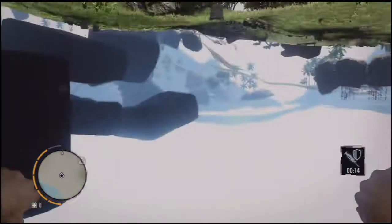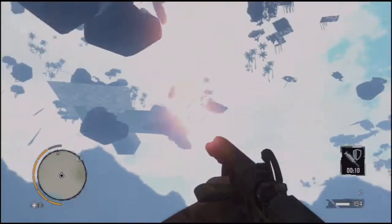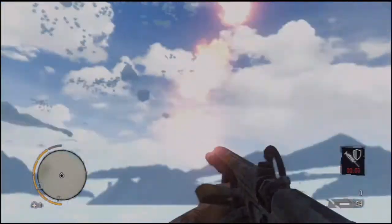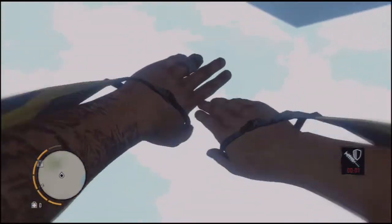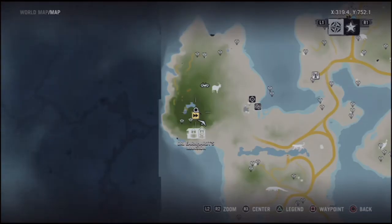Hey guys, how's it going? I'm here to show you a glitch that happened in my last video. Basically, I flew under the floor and I was just falling infinitely, and I would switch between air and water every time I tried to use the wingsuit — I kept going back into the water. So anyways, this is how I did it.